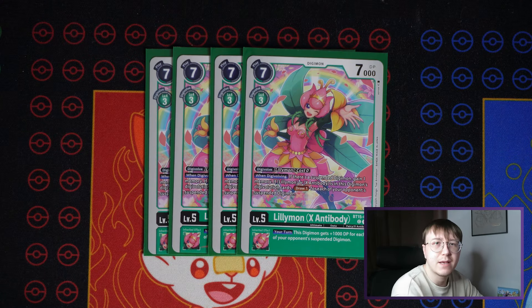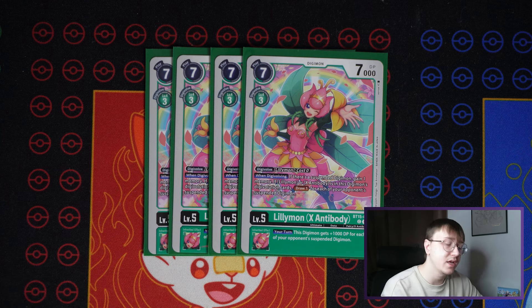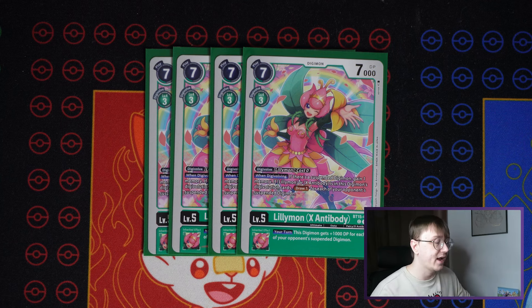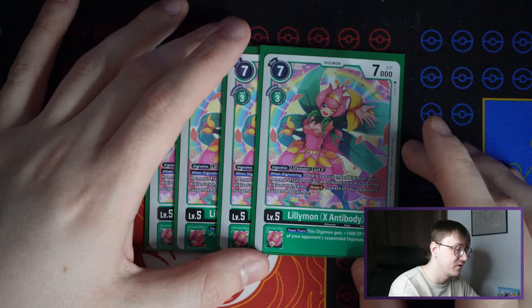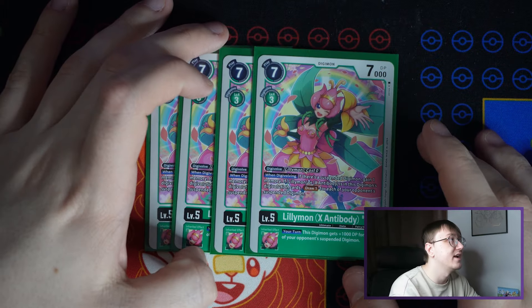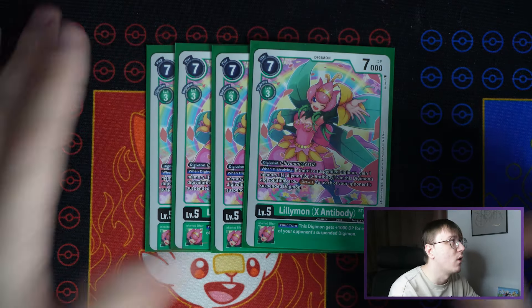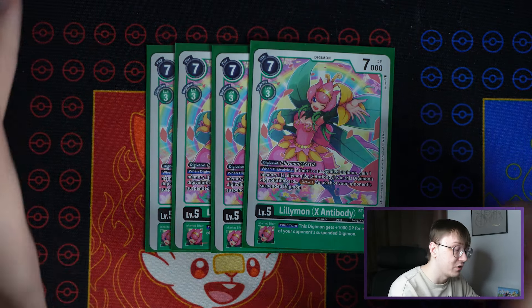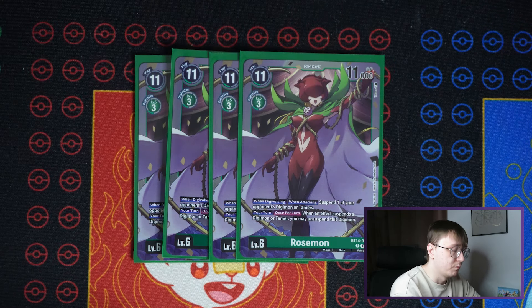Rounding off the level fives is Lilymon X Antibody. It has the same inheritable effect as Togemon X Antibody, but also a powerful on-digivolve effect: if there's a suspended digimon you gain a memory, and then if you have Lilymon or its X Antibody in your digivolution cards, draw one for each of your opponent's suspended digimon. This can go crazy — anywhere from one draw to five draws. The variance is huge, and this card is insane with great utility in this deck. I play four.